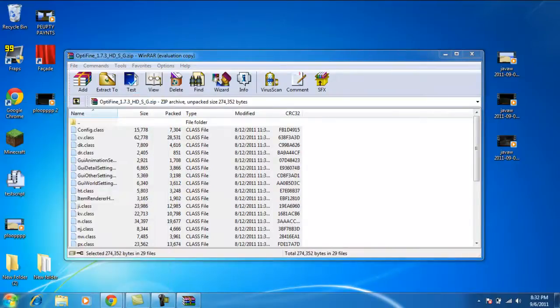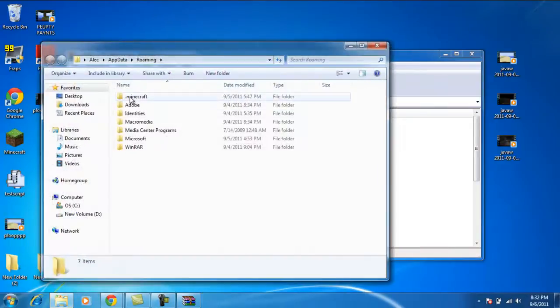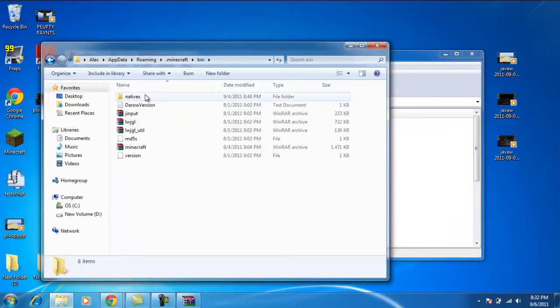This is kind of a technical part. The next thing you have to do is write — percent appdata percent — yeah, and then you press OK, and then the .minecraft folder will pop up. The next thing you need to do is double-click on it, and then double-click again.